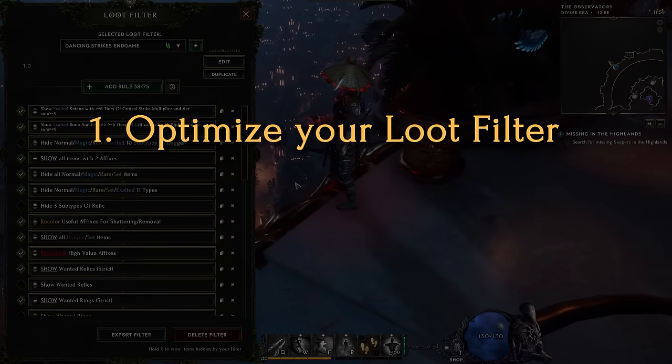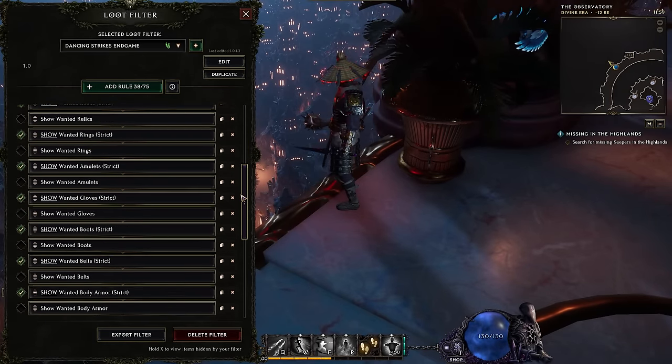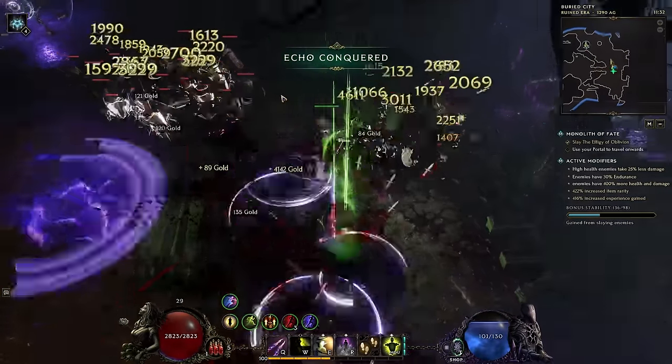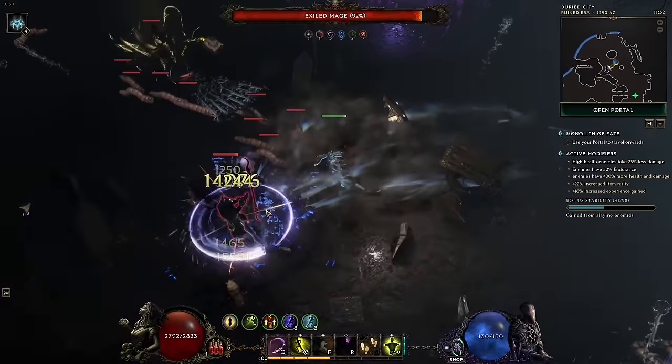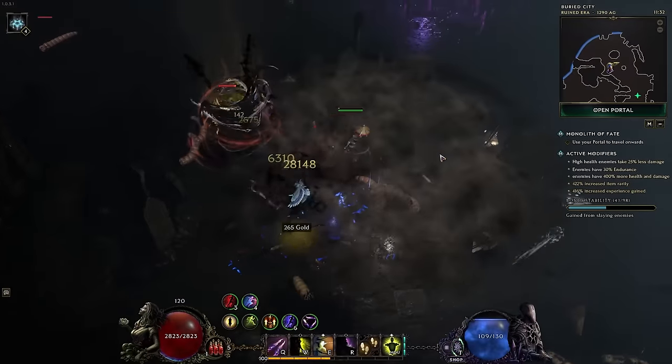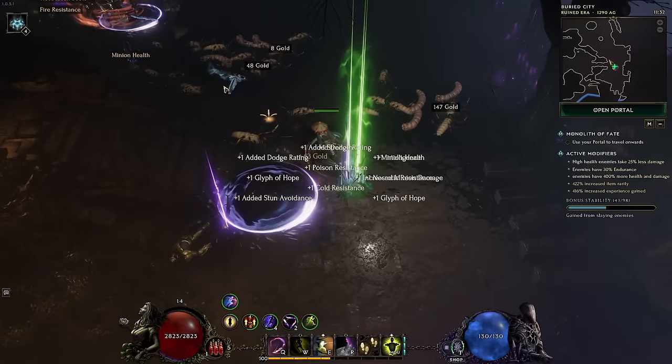First we'll start with the loot filter. Optimizing your loot filter is one of the best ways you can save time. Manually sifting through and looking at affixes on dropped items is a huge waste of time. The in-game loot filter is actually a really robust tool — it's very easy to use, and once you get good at it and have the right rules, it'll do pretty much all of the work for you when it comes to loot.